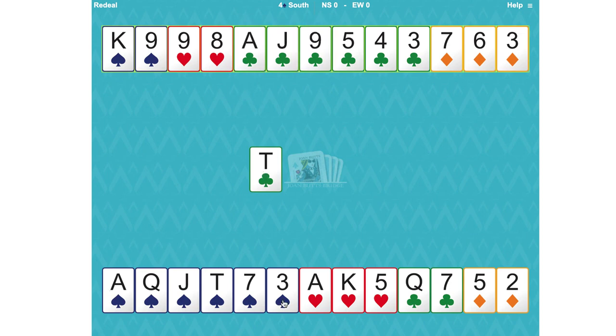In terms of spade losers, we've got no losers in spades because we've got all the top spades and six of them in the south hand. In hearts we've got two top hearts — that's eight tricks. Ace of clubs is nine, and we need to develop a tenth trick. We will have two diamond losers and probably one club loser.